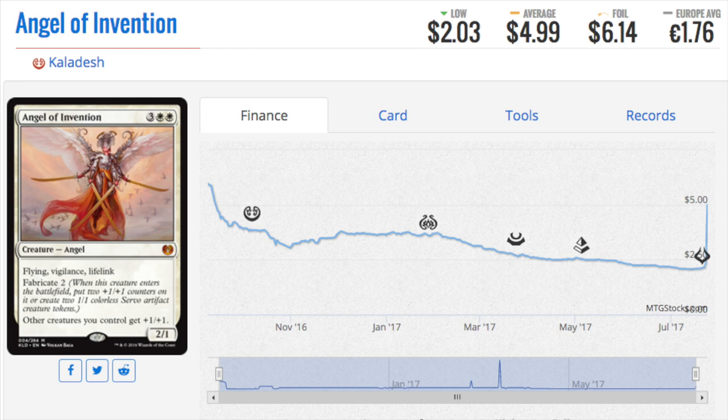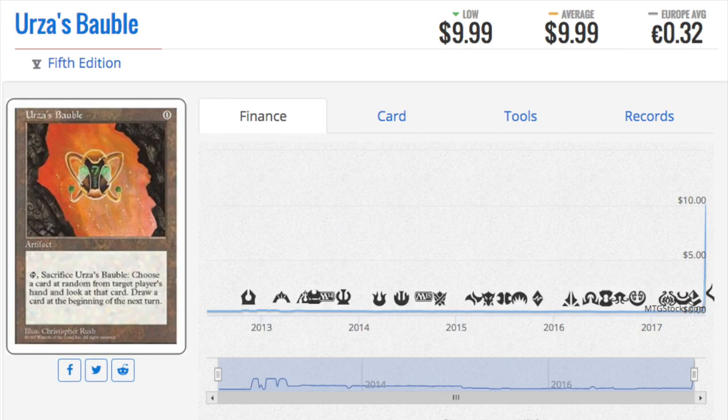Angel of Invention was one of the better cards on that platform. The tokens are extremely relevant, the plus one plus one ability is just a lot of value. Even in EDH I would imagine it has a lot of playability as a very strong angel. A lot of you said this card is not worth five dollars - you would be right, it is worth ten dollars now. It's probably not actually worth ten dollars; this is likely a common or uncommon, but regardless there are tens of thousands, maybe hundreds of thousands of this card out there - but the question is, where are they?